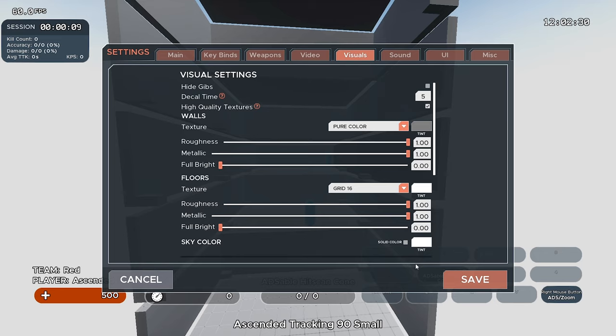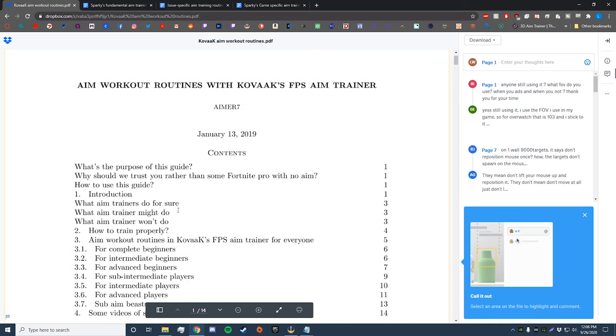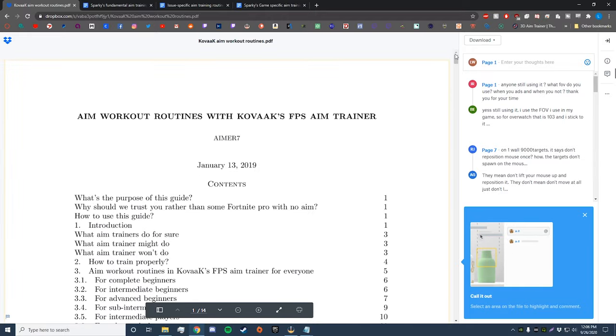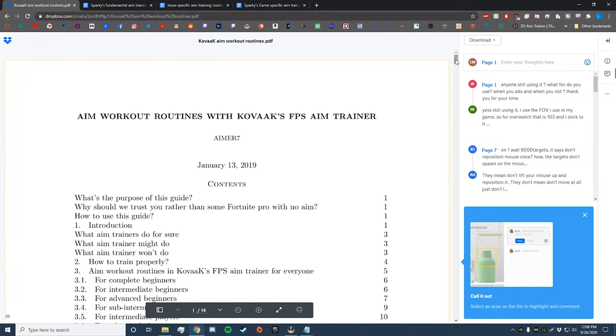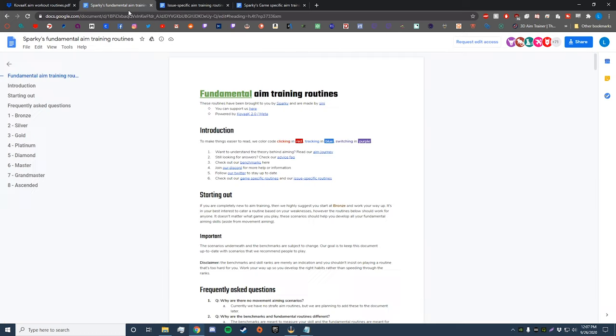Now that all settings are configured, let's get into the actual routines I've used to improve my aim. The first and probably most well-known routine in the aim training community is the Aimer7 guide. I know it's somewhat outdated, and if you're past an intermediate level — say mid-Platinum and above in Apex — I probably wouldn't recommend it as a daily routine. However, I would recommend giving it a read because the theory behind aiming in it is very good and will give you a lot of insight.